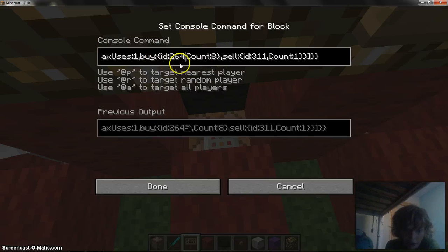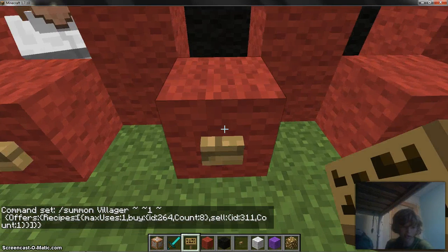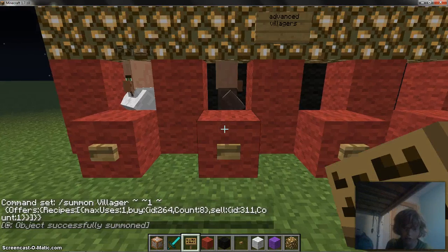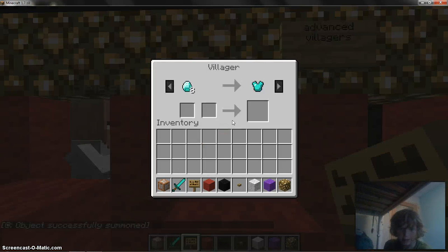The next one actually has custom buy and sell trades. The ID count is eight - so this will be diamonds - and this will be a diamond chestplate. This is the one that's a bit glitched, so it might not work, but it would be eight diamonds for a diamond chestplate. You can see the whole command in the bottom left corner.